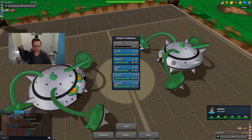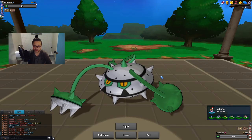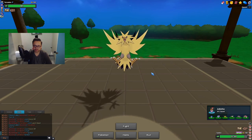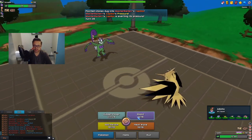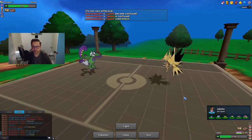He brings in Bisharp — Zapdos has a really good matchup against this team, so I'm bringing out Zapdos. Maybe he'll just leave Tornadus in like he did on the first turn — yeah, and we know this is Assault Vest. I'm just gonna Roost there; there's not much this Tornadus can do to me. He hits me again and confuses me — please, please, please — okay, thank you.